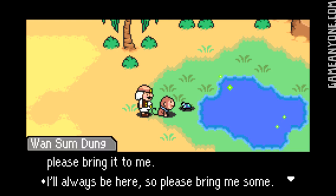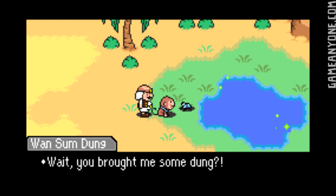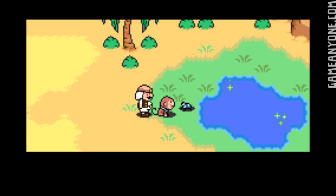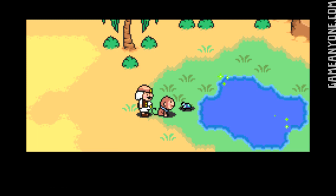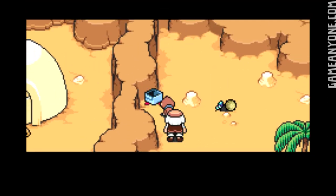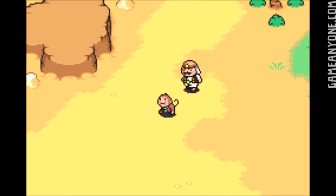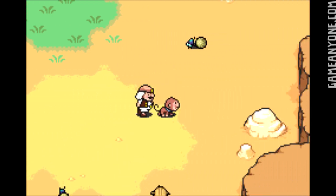If you ever happen to come across some dung, please bring it to me — I'll always be here, so please bring me some. So you can bring him some dung, and you're giving it to him for free, and he gives you some experience in return. Everyone in Salsa's party gave five experience points, and we leveled up there — not in a battle, which is kind of cool. If you want, you can fight the dung beetles after that, but there are better places to grind if you're wanting to train Salsa up.